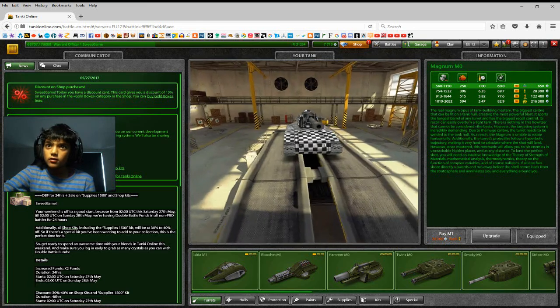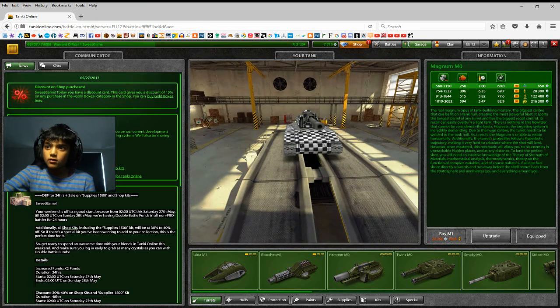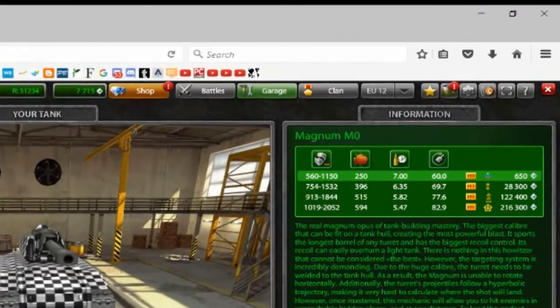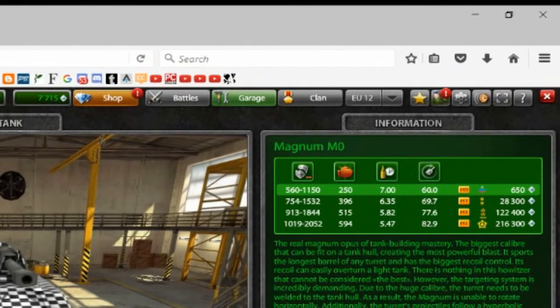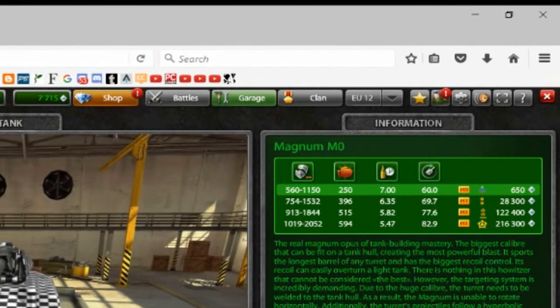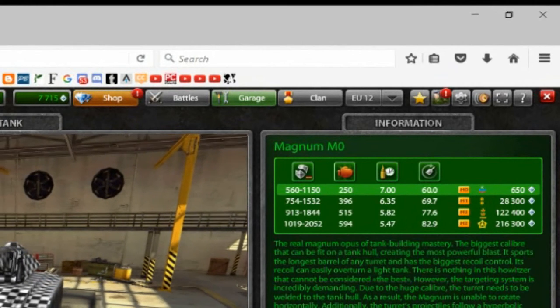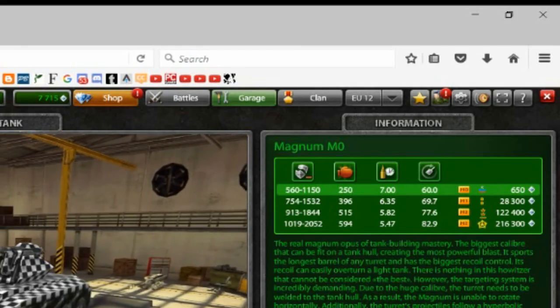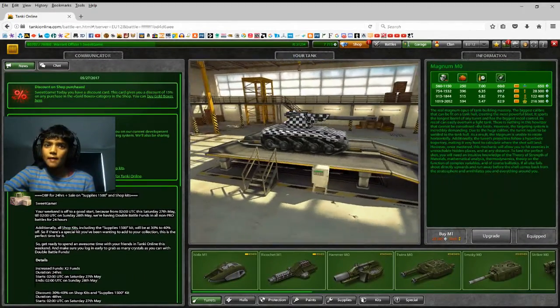Now you can see this is the Alert Tree gun — it's pretty cool. You can buy this for 650 crystals if you're under Warrant Officer Two. This account is Warrant Officer One, so I got it for 650 crystals, which is pretty good. This is just a normal Hornet — no M1s.